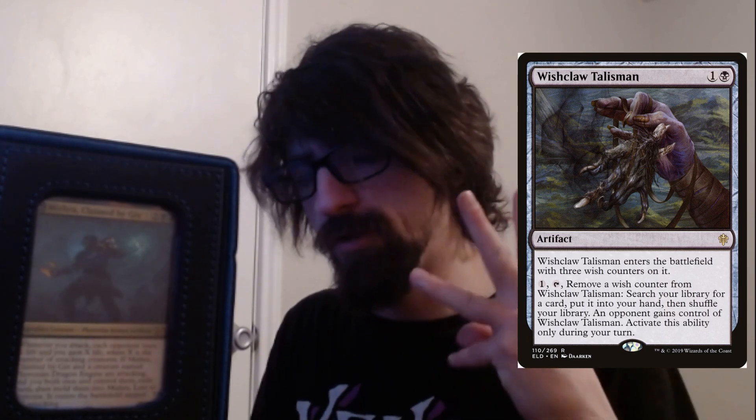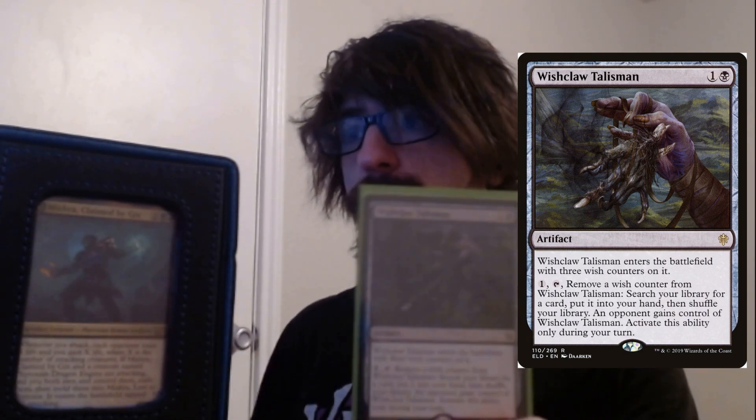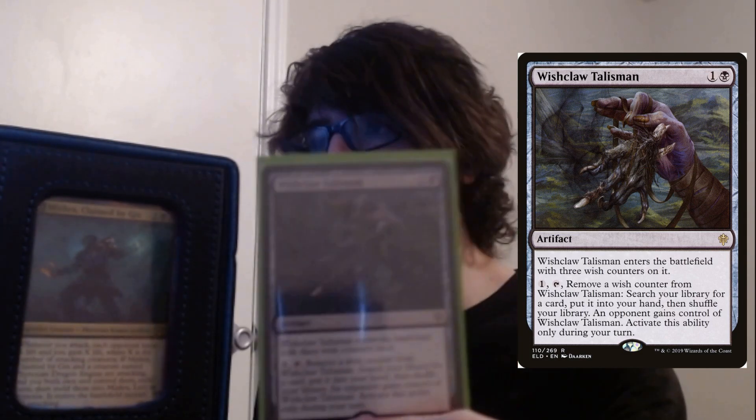Another very good political tutor if you play with a big playgroup — Wishclaw Talisman. It's a two-cost. It comes to the battlefield with three wish counters. You can tap one mana and search for anything in your graveyard or deck and put it into your hand. What makes this so good in multiplayer is you can bargain with someone — like, 'protect me and I'll give you access to a tutor.' If you have ways to proliferate it, you can get this to be effectively infinite. It's really good for political play.